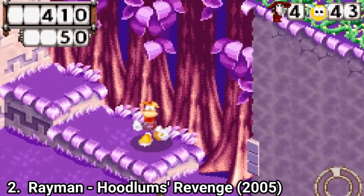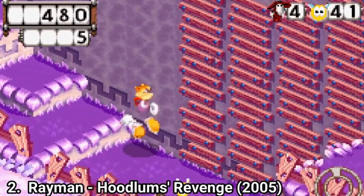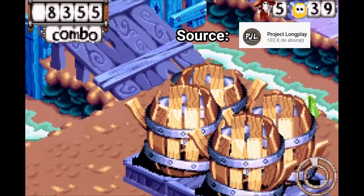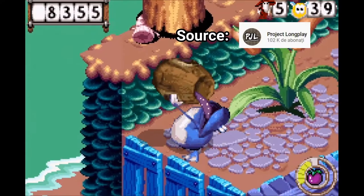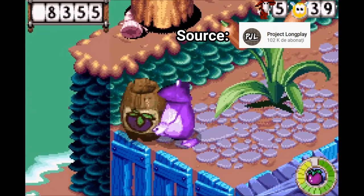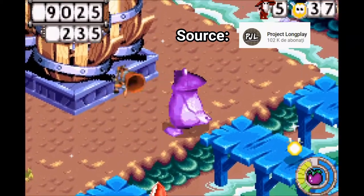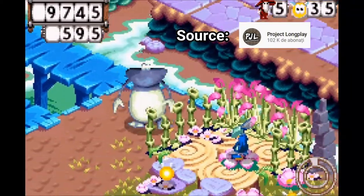I didn't like the gameplay elements though. The isometric camera made some jumps unpredictable. And there are some sections with Glowbox where you have to do stealth — isometric stealth — which sounds good, but it gets pretty boring. Overall, I found the game boring. I mean, it started strong, but later on it diluted.